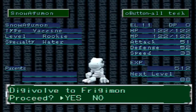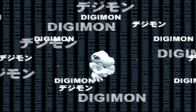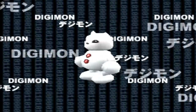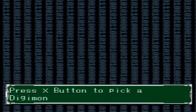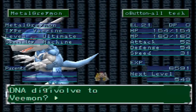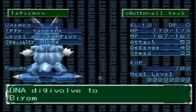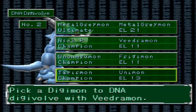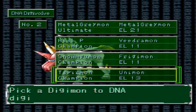Snowgagamon becomes Frigimon. I don't know what else it can become. If I DNA this one... yeah, I think I'd just get Vmon. And I don't want to get Vmon, so what about Tapermon with Snowgagamon? Alright, so I'm probably not going to be using Unimon for anything else.